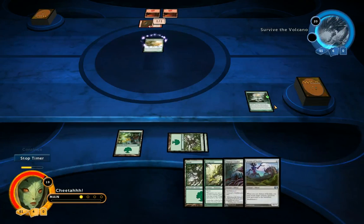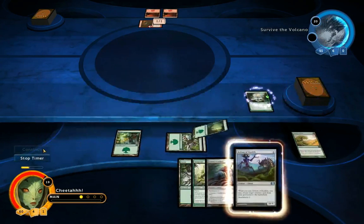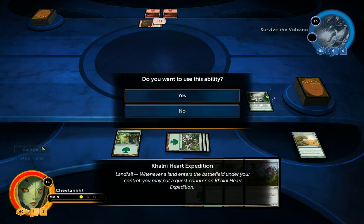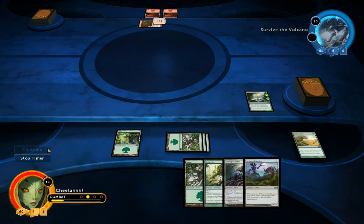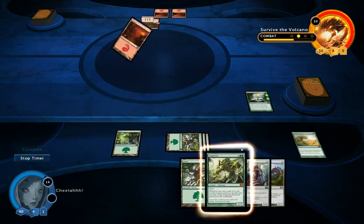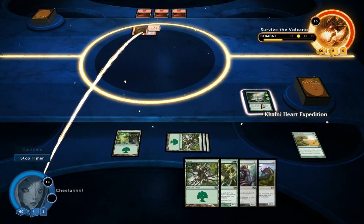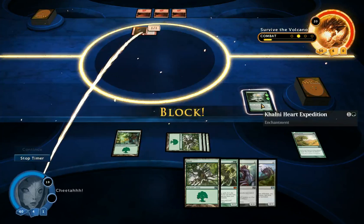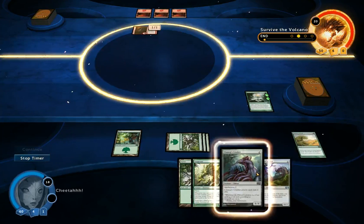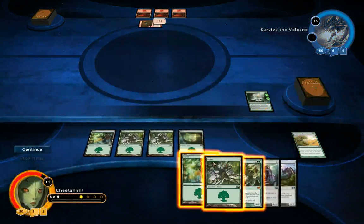This turn I play land with my Rampart Growth — two counters on that thing. Then next turn I can drop Venn Shrine and then land, and then I'll be able to sacrifice this. Then the turn after I think I need one more land actually — then I'll be able to play it on the Monks Crashers. And I've got the land.